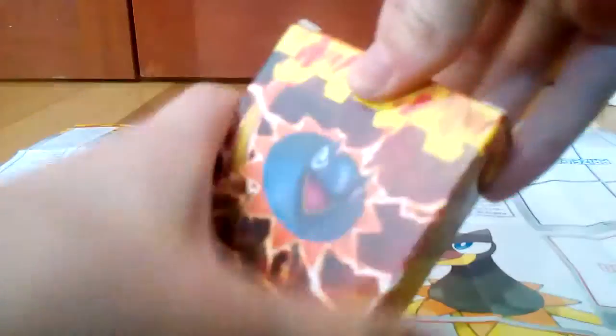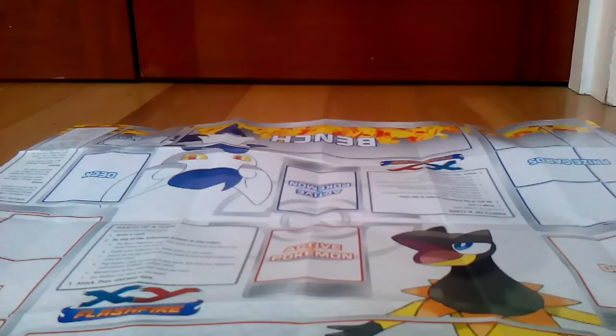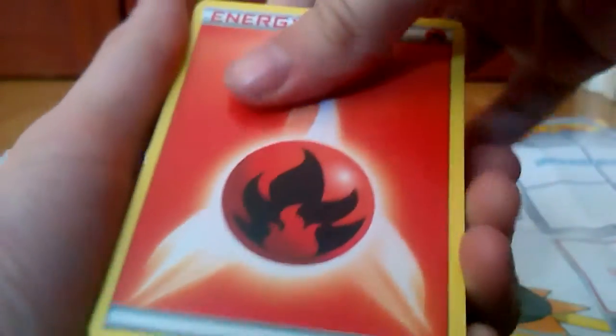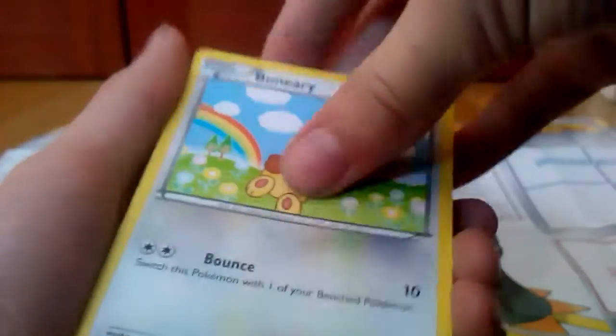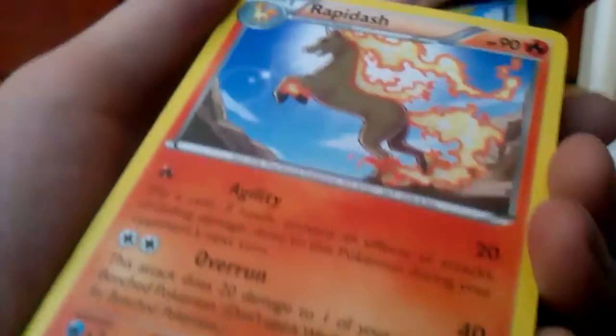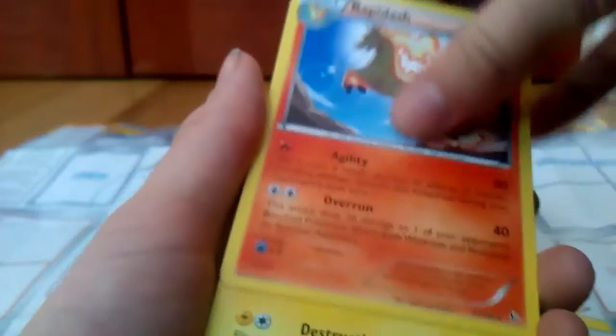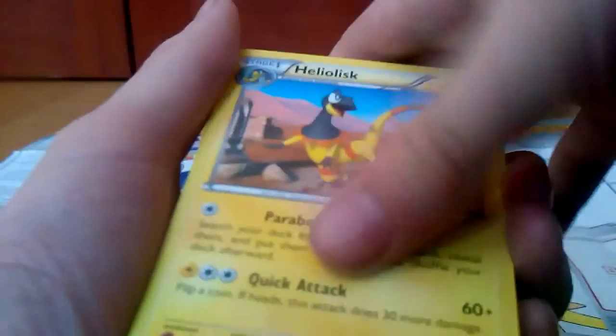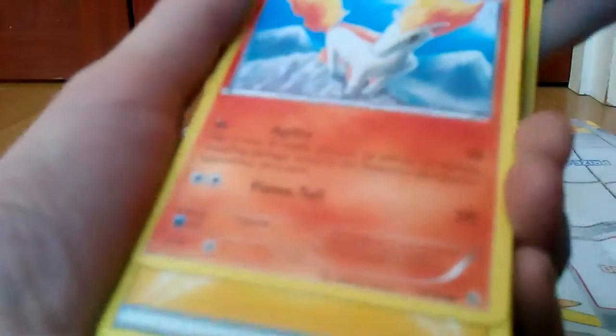First, we have — it's in this little deck box — and yeah, I'm going to go through what I've got. So we have a lot of fire energy. We have a Bunearay, a Rapidash, a Helioptile, a Heliolisk, a Nidogerina, and a Poliwhirl.